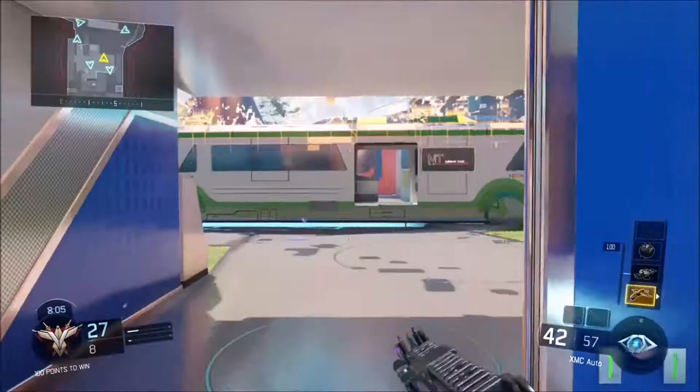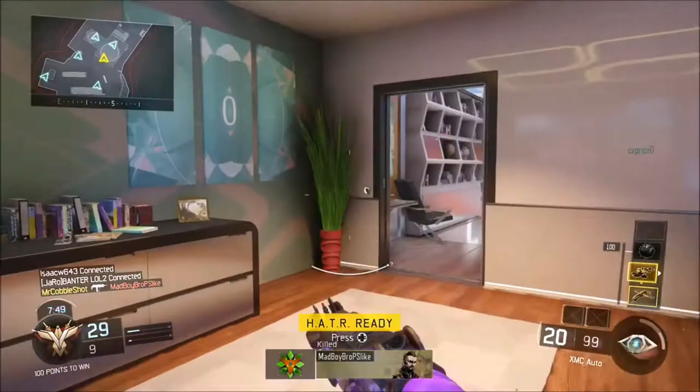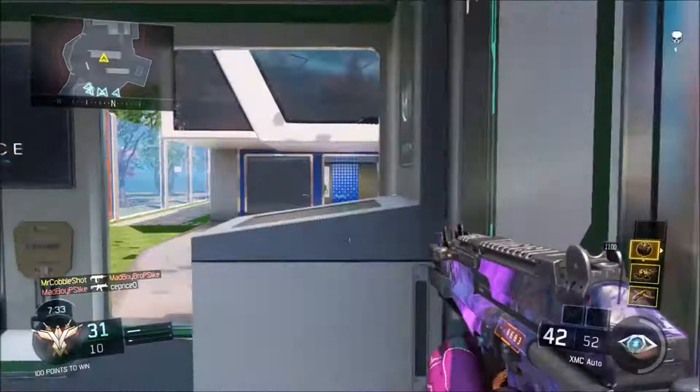That's the old setup I used to use. Perks: got Fast Hands, which is my number one perk in the game — need that, stop that sprint-out time getting in the way. Scavenger, obviously you need scavenger. And then Overclock, which I like using with Vision Pulse because you get it really quick.